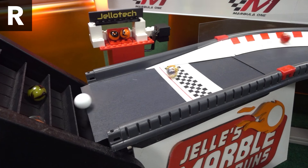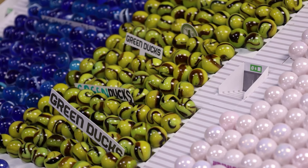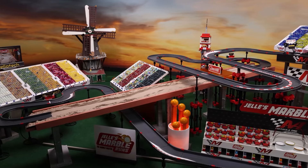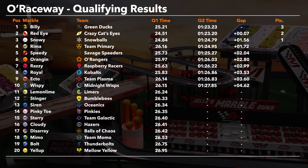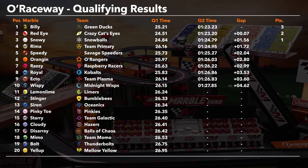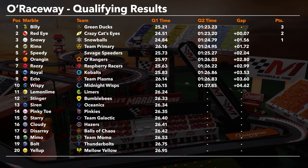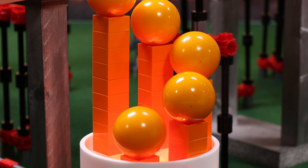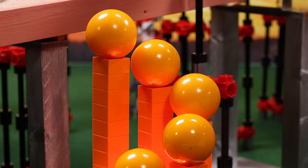Nailing the sand was absolutely crucial for Billy, but Red Eye is not going to go away — and you have to think this is a preview of the race tomorrow. These are two marbles that really do like this track. Billy took the fastest lap and race win back in Season 1, and did it again in Season 4 with pole position there. In this case, pole position nets three points for the Green Ducks, which will help in the championship standings. But will it translate to a win tomorrow at the O'Raceway?